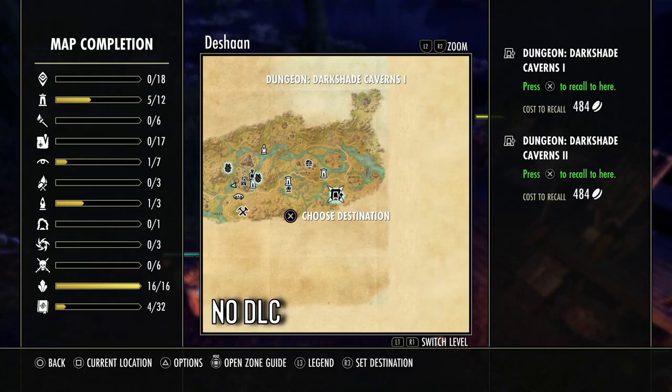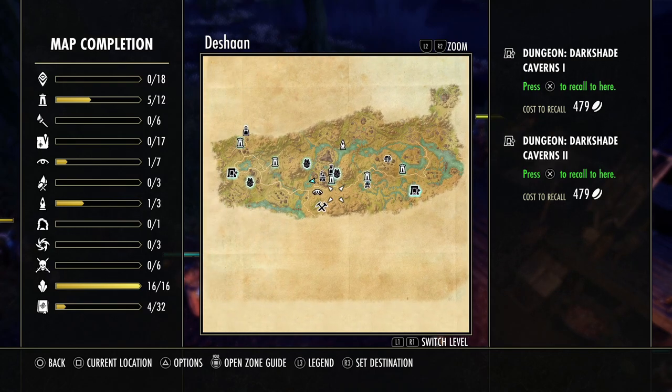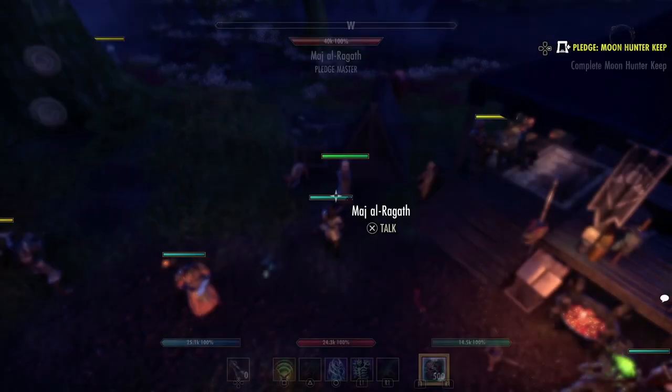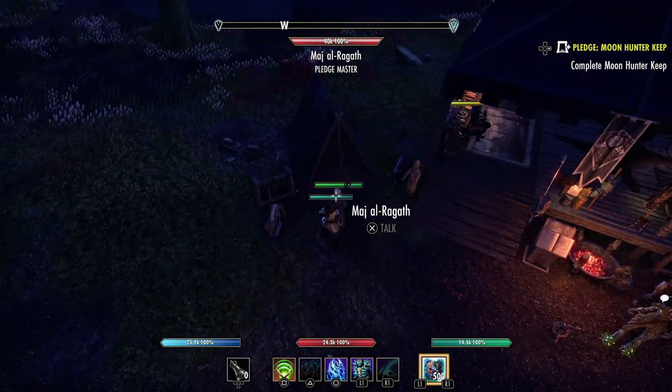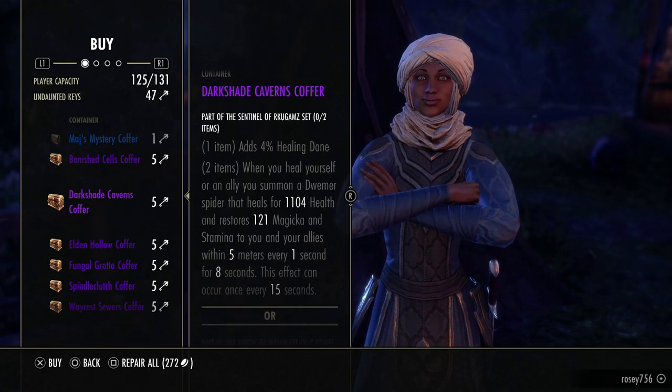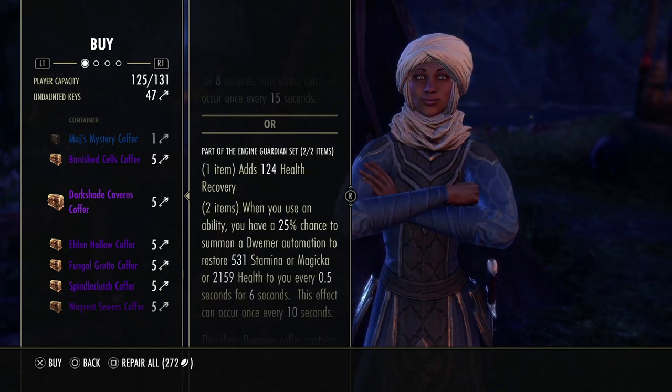Just like Bloodspawn and Malabeth, Engine Guardian is a base game set — no DLC required. To get the helmet, travel to Deshaan and do Darkshade Caverns 2, not Darkshade Caverns 1. Do this on Veteran and you'll get the helmet from the last boss. To get the shoulder, go to the Undaunted Enclave and talk to Maj Al-Ragoth. Just like with all the other monster sets, you have a random chance to get the Sentinel set or the Engine Guardian set.